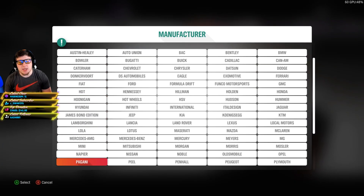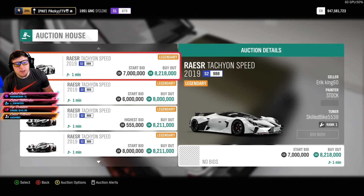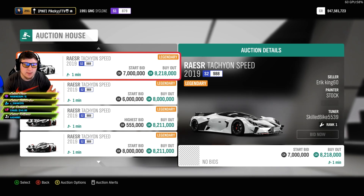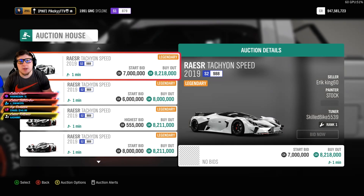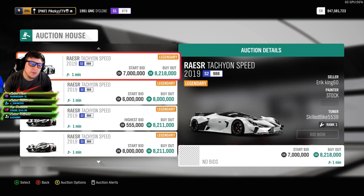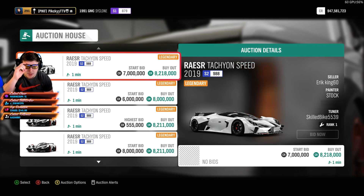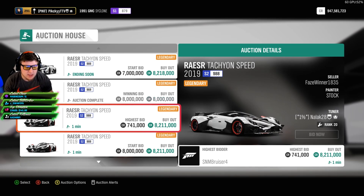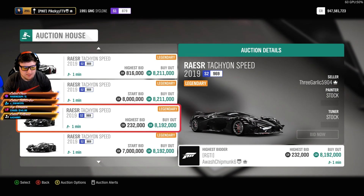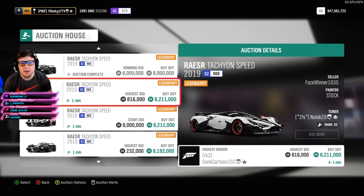Honorable mentions — and what a lot of you are probably thinking should have been on the list — the Razor. The reason I left it off is because it's at 8 million and it just got added to the Forza Done Shop, which made the price dip. It was at 16 and basically halved. One of two things will happen: either it stays flooded and stabilizes at about 8 to 10 million, or it goes back up after it gets removed and hits 15, 16, maybe even 20 million. Definitely a car to keep an eye on — if you're getting these for low bids like 740,000 or 200,000, it might honestly be worth holding them and watching the price rise after they're removed from the shop.